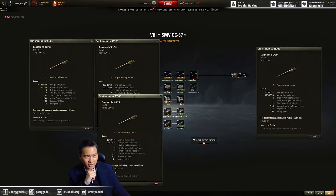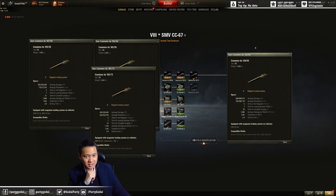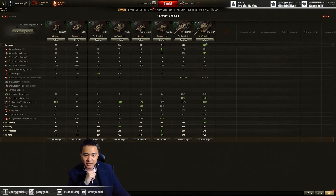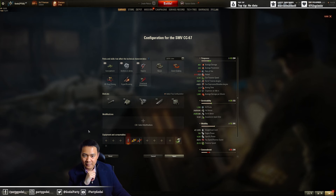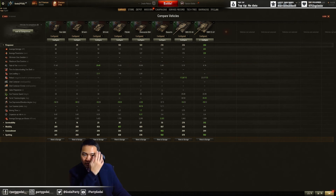This is a good one - the CC 67. Your alpha upgrades from 320 to 400, that's very nice. Penetration upgrade to 226 is a decent one for a tier 8 vehicle - not good for a tank destroyer, but regular penetration for a heavy tank. It's gonna be okay because you are a heavy tank. Still seven second reload, still three round magazine, though your whole clip reload gets a bit worse.